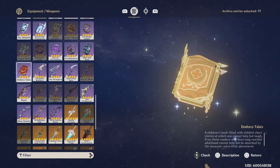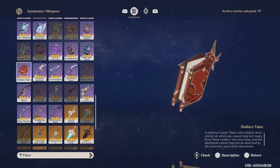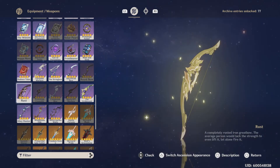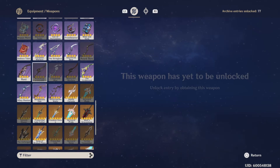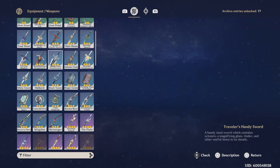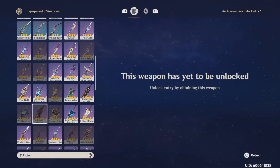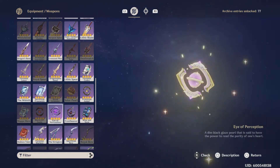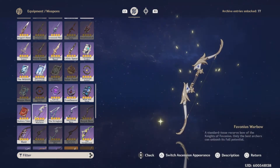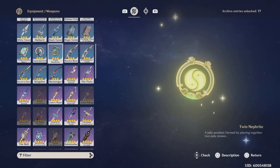Finally, for event weapons, we have the Dodoco Tales, which was just recently available, the Windblume Ode, which was during the Mondstadt Festival, and the Festering Desire, which is actually not shown here. I don't have it because I didn't play the game then. There's also another weapon I wanted to mention that's not shown here at all, and you can only get it once.